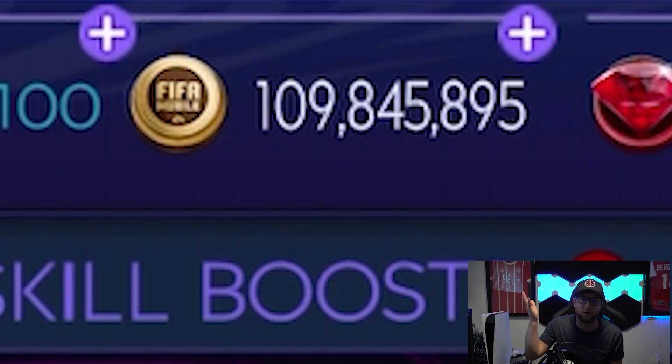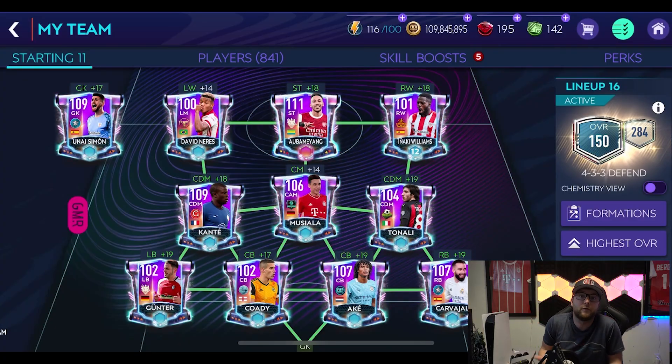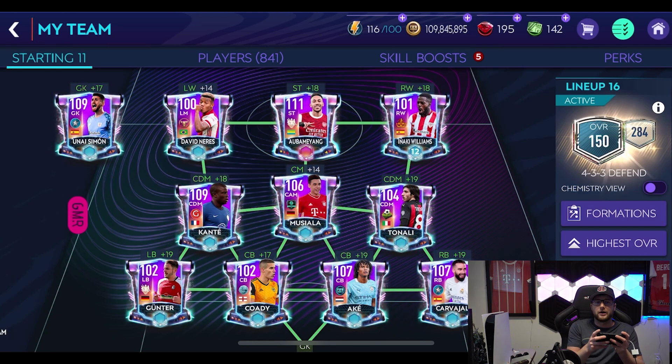There are a lot of very high OVR cards in this one and the card art looks pretty epic as well. We don't have Henderson right now but we're trying to get him. We only have — imagine saying this — we only have a hundred and nine million coins. We need a hundred and twenty million coins to get him, but we're trying to get some sales in the market to make that happen. Hopefully by the end of going through this squad we'll actually be able to add Henderson to the team, though I'm probably gonna lose a bunch of coins because I don't know if I'll be able to sell them back for what I bought them for.